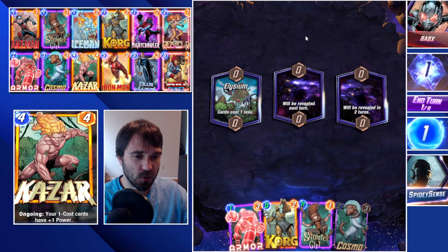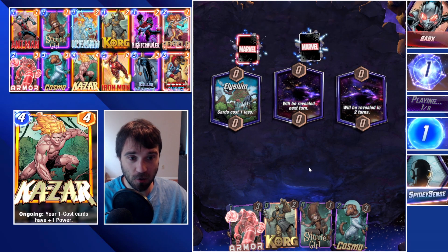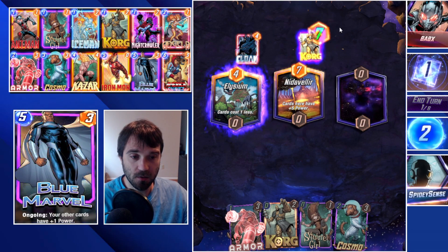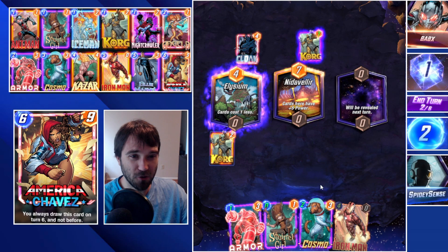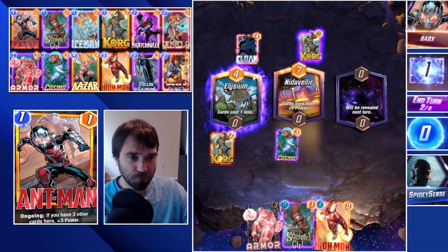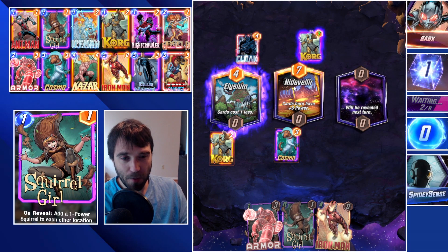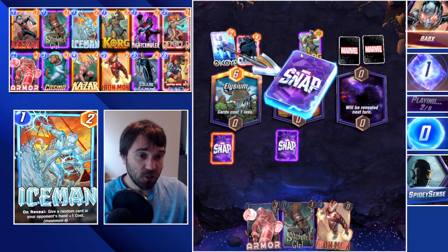Next up we have Babx, and with Elysium we want to flood cards onto the board. I should have played Korg this turn — it's one of the free resources we want to push to shuffle a Rock into their deck and disrupt their play line. I play Cosmo into Native Layer. I plan on eventually playing Iron Man here because it will double the plus-five power from Native Layer to plus-ten, which is massive. With Cosmo down, the opponent can't change this location or Enchantress it.